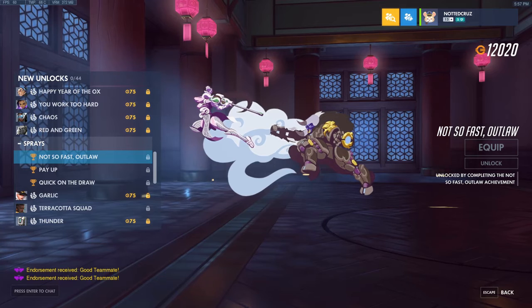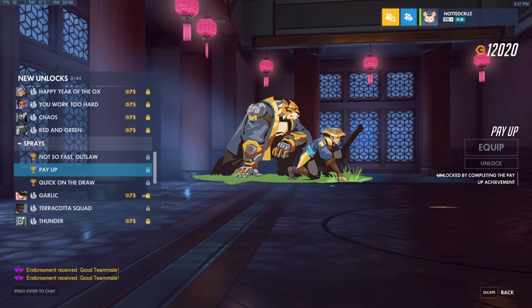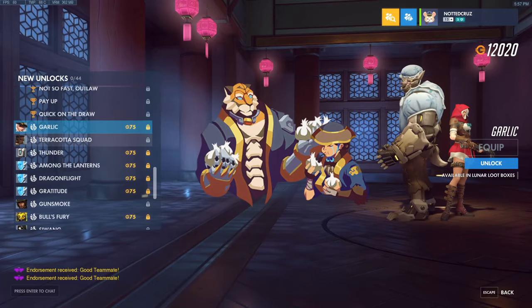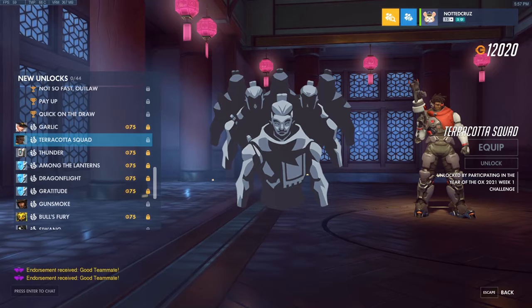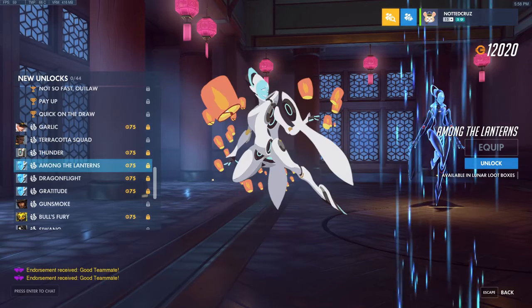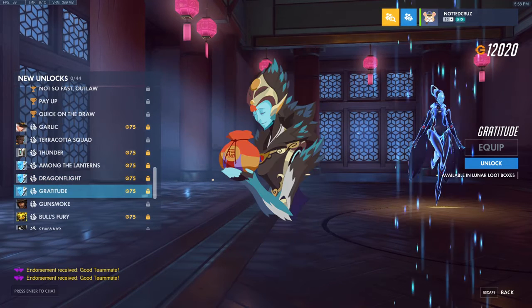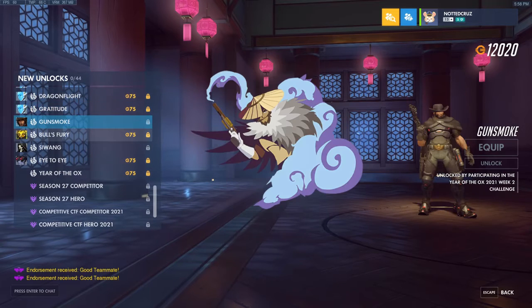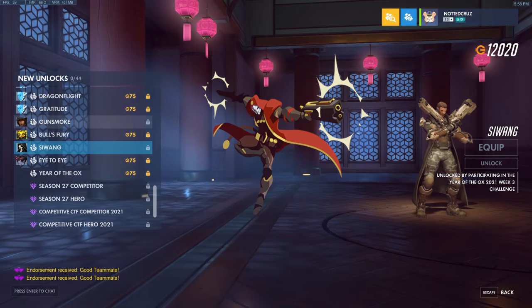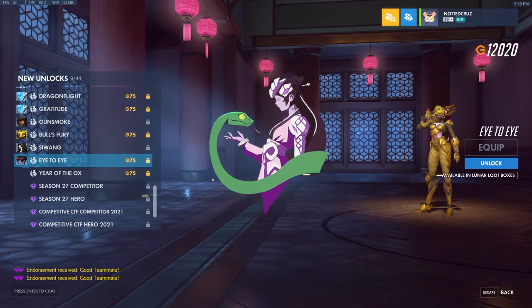We have some sprays. We have Not-So-Fast Outlaw which you get for completing the Not-So-Fast Outlaw achievement. Pay Up for the Pay Up achievement. And Quick on the Draw for the Quick on the Draw achievement. We have Garlic for Ash, Terracotta Squad for Baptiste which is the Week 1 Challenge spray, Thunder for Bastion. Maybe that isn't a Phoenix — it looks like it's actually a kite bird, that's what Ganymede is. We have Among the Lanterns, Dragonflight, and Gratitude for Echo. Gunsmoke for McCree — that was the Week 2 one. Bull's Fury for Orisa. Siong for Reaper — that's the Week 3 Challenge one. And then Eye to Eye for Widowmaker, and there's the Green Serpent.